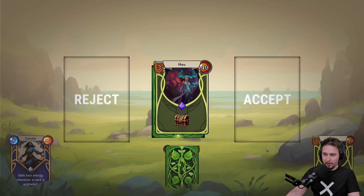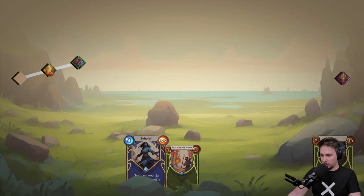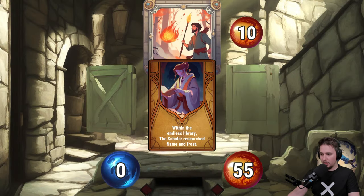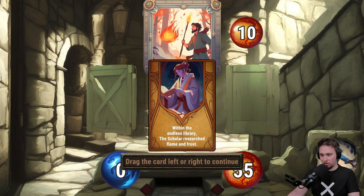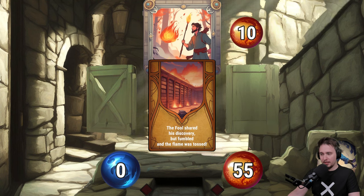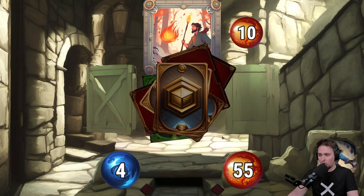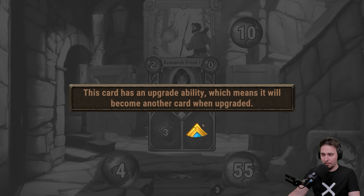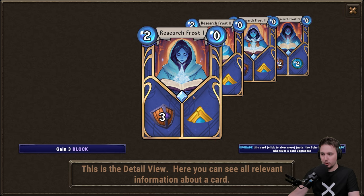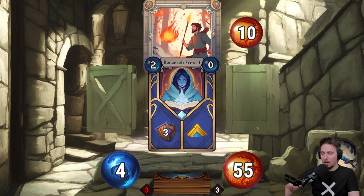The game will function quite easily at the beginning. We are going to the first event, within the endless library where the scholar researches flame and frost. That was just story, and now I'll explain what's going on. We have an upgrade ability, which means we will be able to go through the upgrades of the cards — that's kind of good.